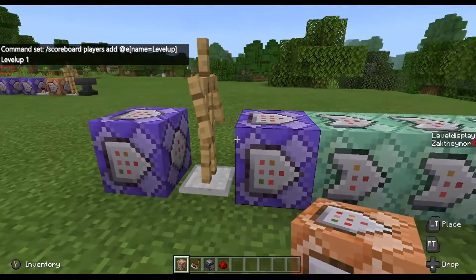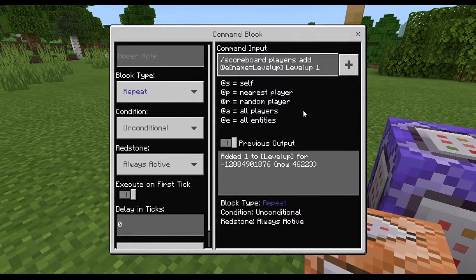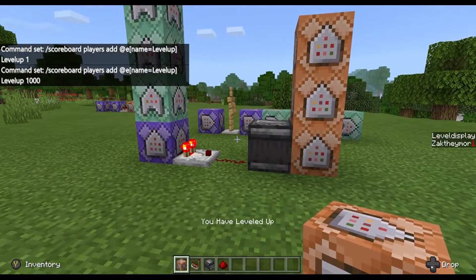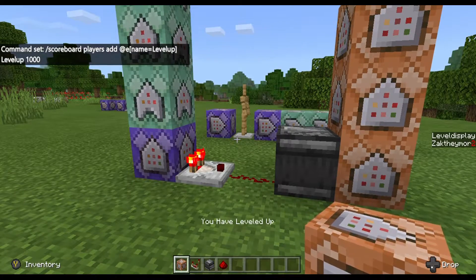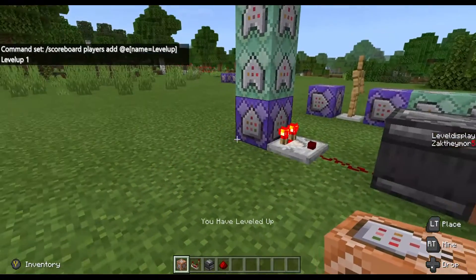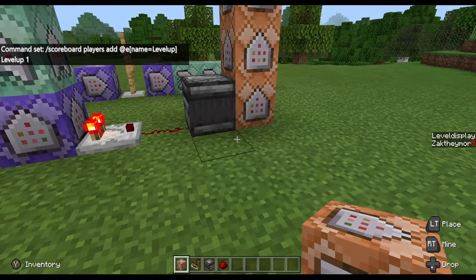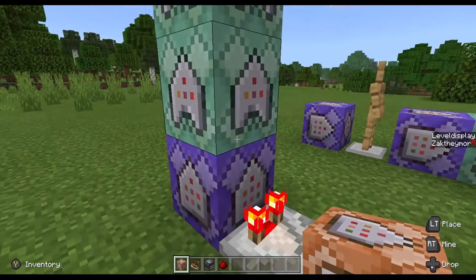In theory, because this is just level display, if we change it to go a little bit faster, we should see that it now goes up even though it says it's the level display. I got five levels in an instant — that's fine, absolutely fine.